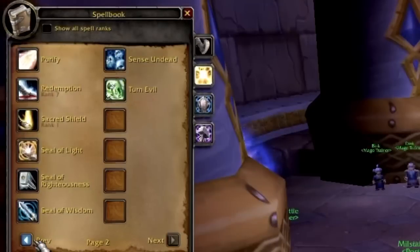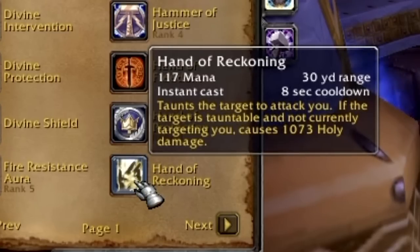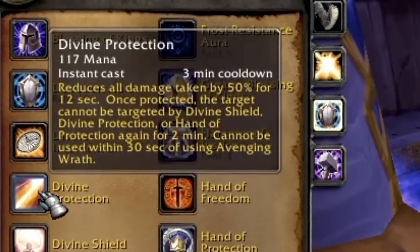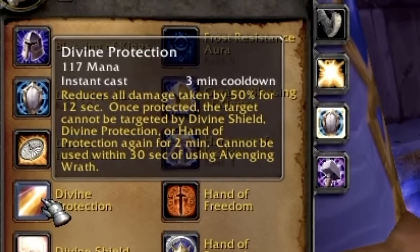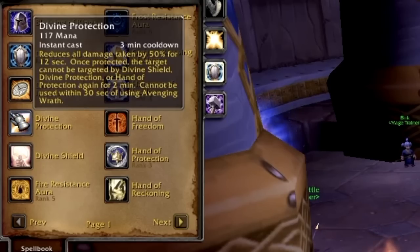Outside of talents there aren't many great changes. You do get a single target taunt - Hand of Reckoning - which also does holy damage if the target isn't already attacking you. Divine Protection has been significantly reworked: it now gives a 50% damage reduction, though it still applies Forbearance. Having a 50% damage reduction cooldown is very useful, even though you need to use it cautiously alongside Avenging Wrath.